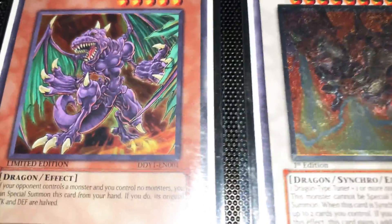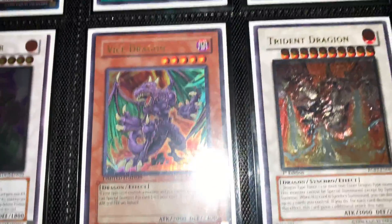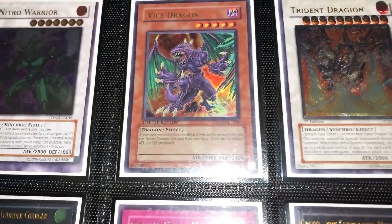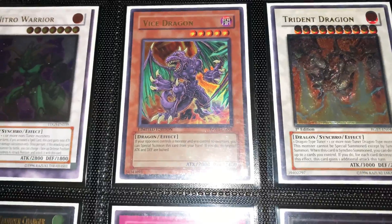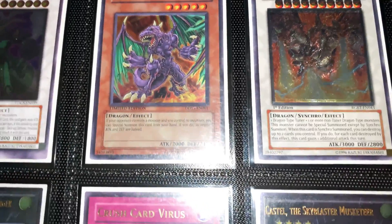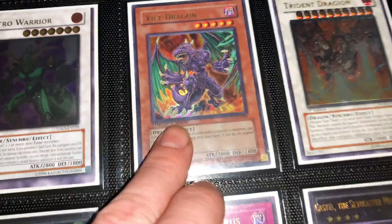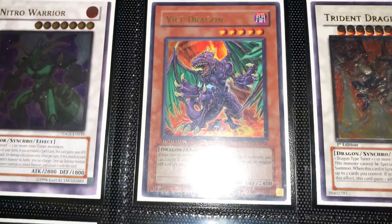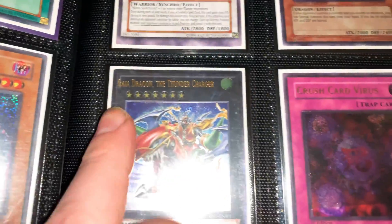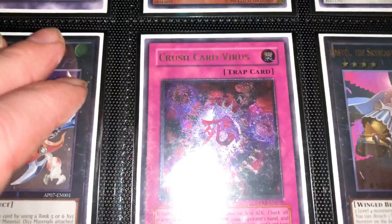This one is a DDY1 Vice Dragon. The misprint here is that it shouldn't exist — this was supposed to be a promo for a Duel Disk toy that was never released in the U.S. People were finding them back in 2009 in Raging Battle Special Editions instead of the promo they were supposed to be getting. I don't know the exact number of how many exist, but it's not a huge amount.